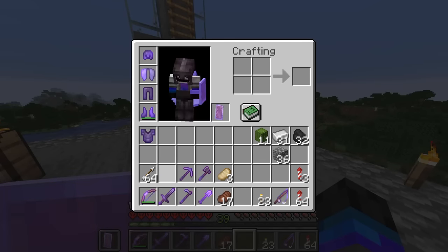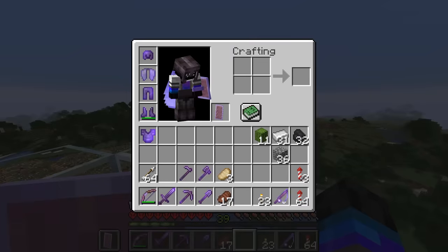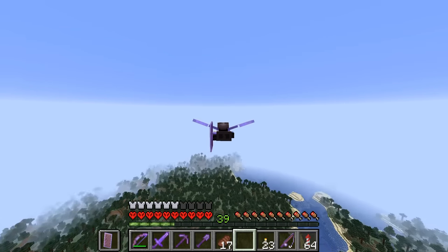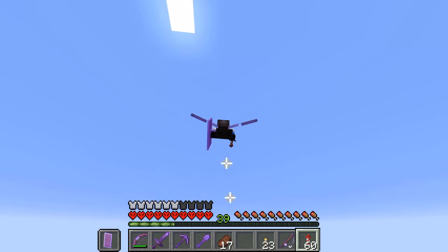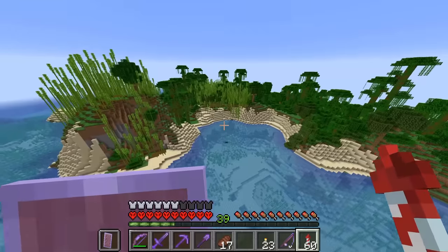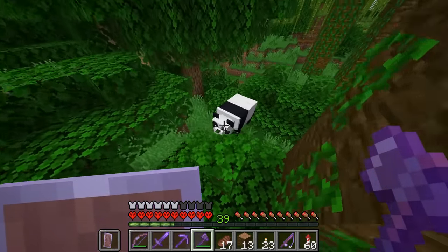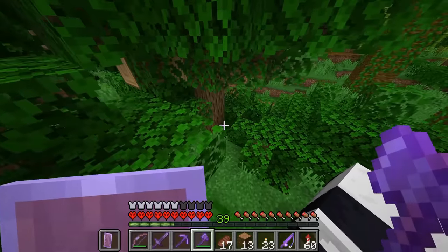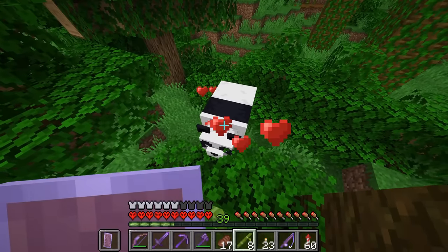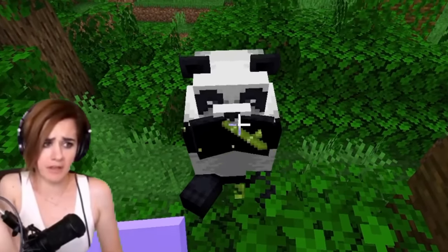I've gone ahead and repaired my wings and all my tools. Now it's time for us to head out. Last time we headed out in that direction, so this time I'm going to go more this way - we're still on the hunt for a jungle. Wait a minute - this is jungle, right? Dude, why didn't we just go this way to start with? We're here! I've never seen a panda in Minecraft - this is cool! They eat bamboo. You want some bamboo? Oh my God, that is adorable! I literally had no idea that was a thing.